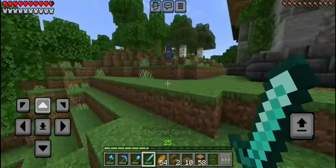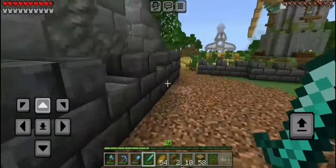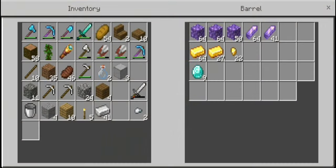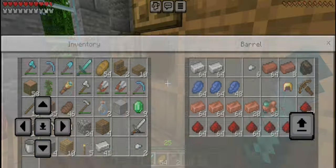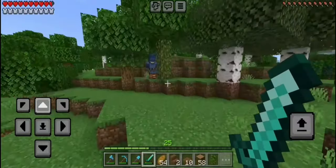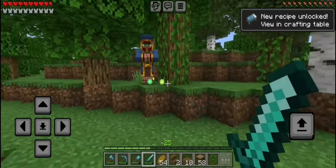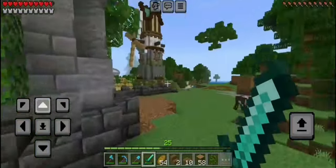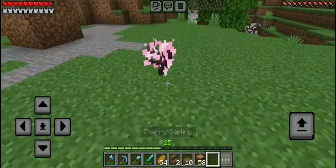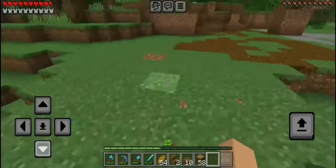Oh, is that a wandering trader? Let's go check and see if you got any good trades. Oh, you got cherry blossom saplings! I gotta go get emeralds — I know I have emeralds somewhere. Okay, please don't leave, wandering trader — I need your saplings! I have your money for you. Okay, let's grab that and also let's grab some cyan dye because we're gonna need that in the future. Thank you and also thank you so much for the XP. We finally got that — we can finally get cherry wood! Let me plant this real quick. I'm so happy — I finally got cherry saplings and now I can get cherry wood to use in future builds!